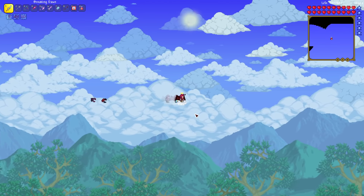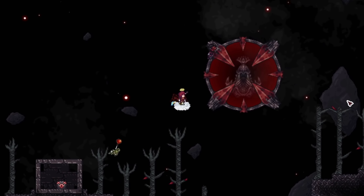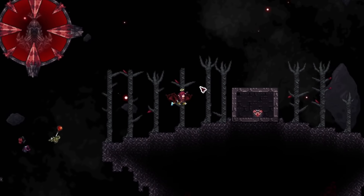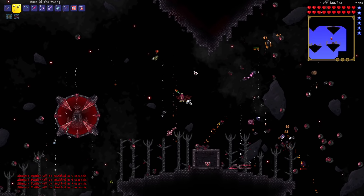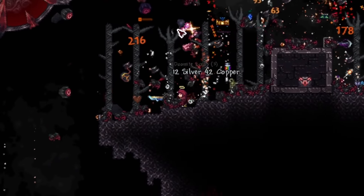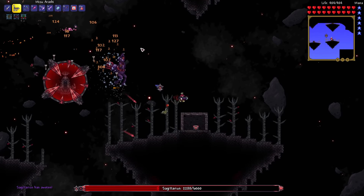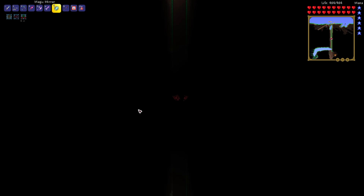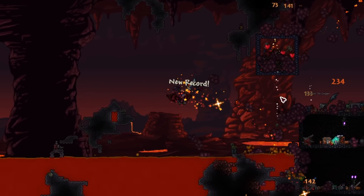Before that I ventured into the sky and found another biome called the Void, which consisted of a trans-dimensional fidget spinner and a bunch of sky islands surrounding it, with a special boss called Sagittarius that could be summoned there. I farmed all the materials needed, fought this horse-like creature and took it out quickly. Then I went down to the underworld and fought the Wall of Flesh, putting us officially in hard mode.